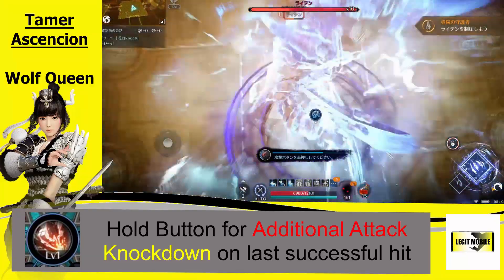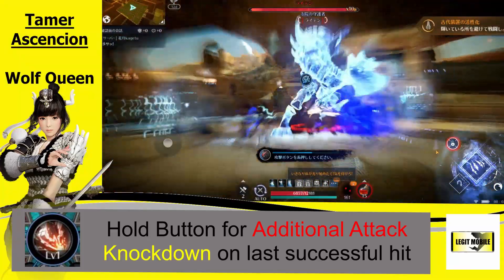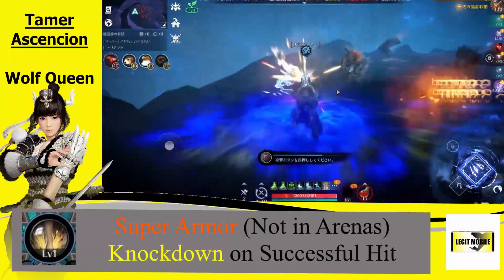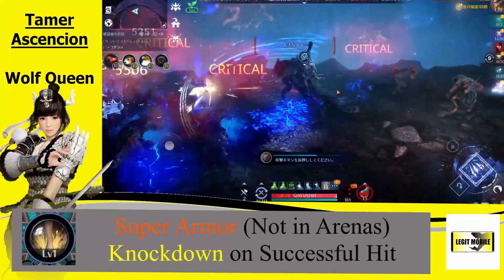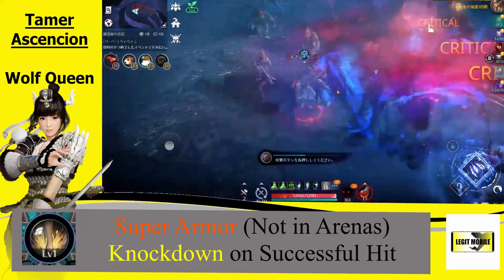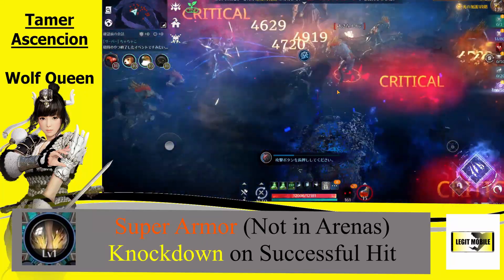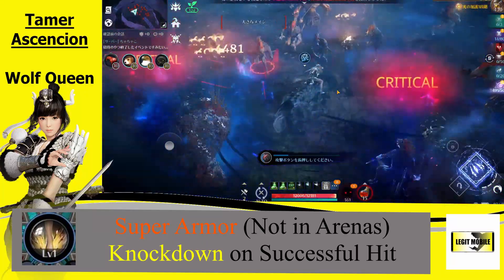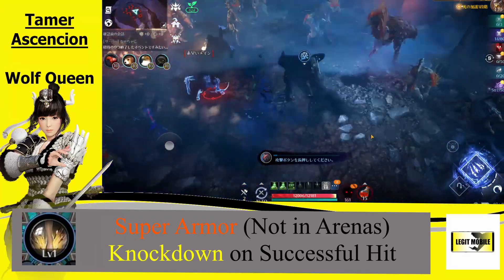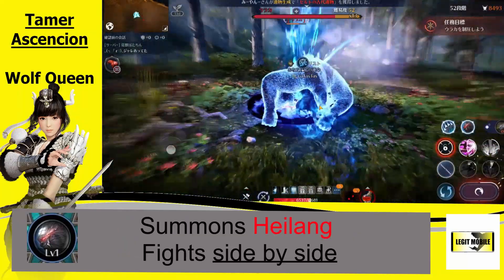It does 315% damage on seven hits. If you hold that skill button in is when you get that knockdown — it does take a little bit longer and it's probably not the best for PvE farming. The next skill applies super armor, not in the arenas, but gives you a knockdown on successful hit. This skill is great for combos — if you want to hit with a stun and then knock down. So this is typically the third or fourth skill in the combo setup.